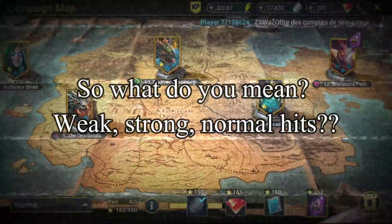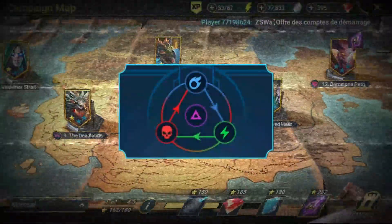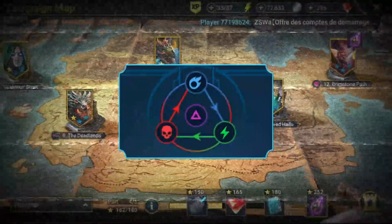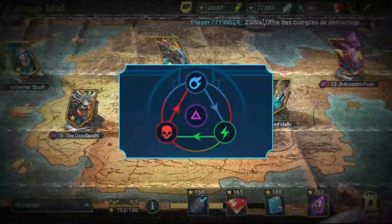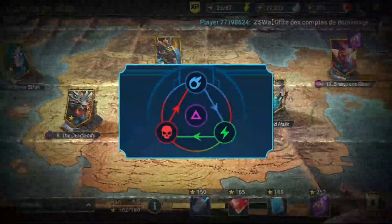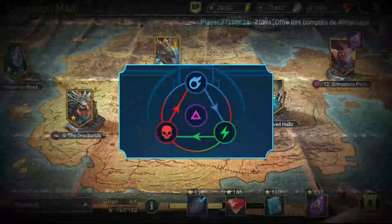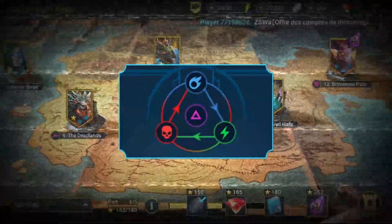So what do we mean by weak, strong, normal hits? Well, if you look at the affinity triangle on screen right now, you've got Force champions — the red ones with little red icons in the bottom left-hand corner. They are strong against Magic champions, which are the blue ones. Blue Magic champions are strong against Spirit champions, and Spirit champions are strong against Force champions. So for someone like Kale, who's a Magic champion, they have a hard time fighting Force champions, which means they will often hit with a weak hit. This means it's not a critical hit, not a normal hit, and you're actually doing less damage than you ordinarily would.